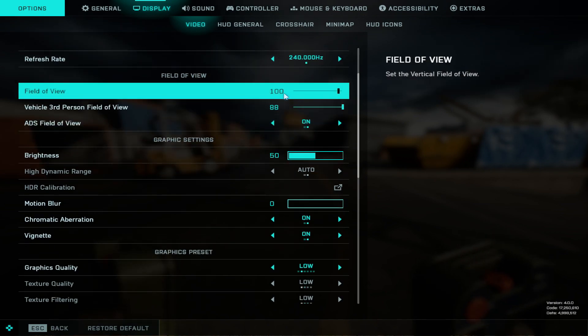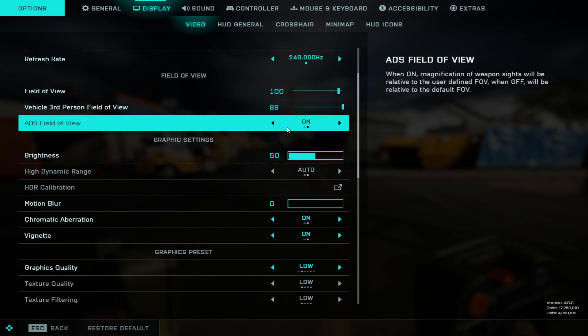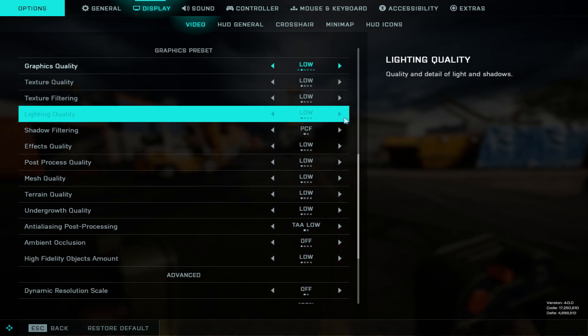These are my graphical settings. I run 100 field of view. I just put a random vehicle paint on. I put brightness to something reasonable — nothing crazy. Make sure you turn off motion blur because motion blur is annoying, and then all those other settings are pretty standard.